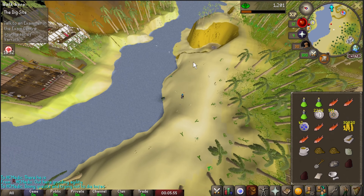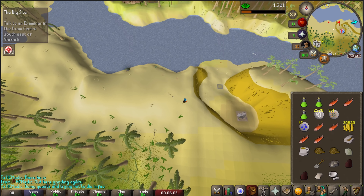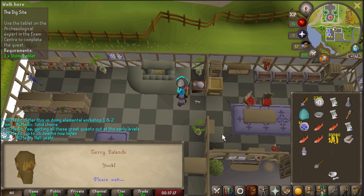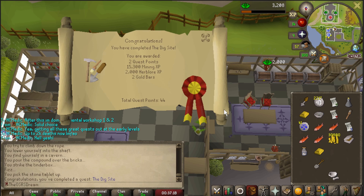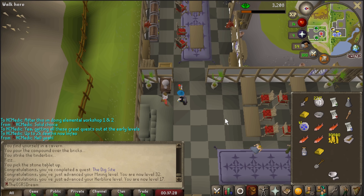I'm working on gathering the Clue Hunter outfit at Wintertodt while also prepping for the Dig Site. Here we are completing the Dig Site — absolutely massive to get this done early: 44 quest points, 32 mining, and 17 Herblore. Now it's time for Elemental Workshop parts one and two, and turning in some certificates over in Varrock.